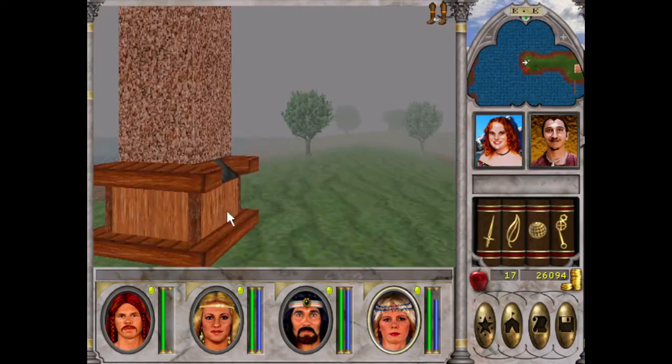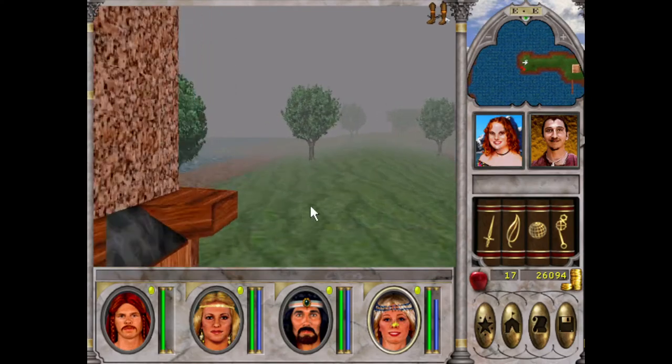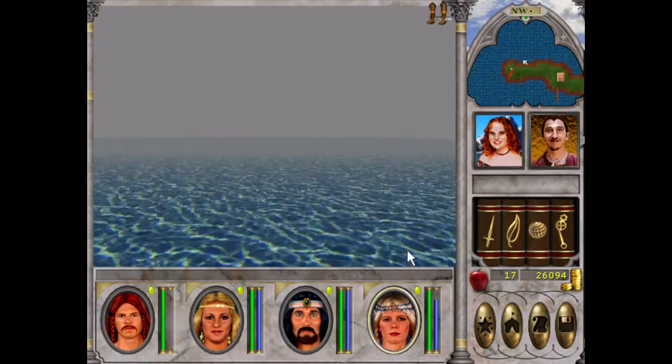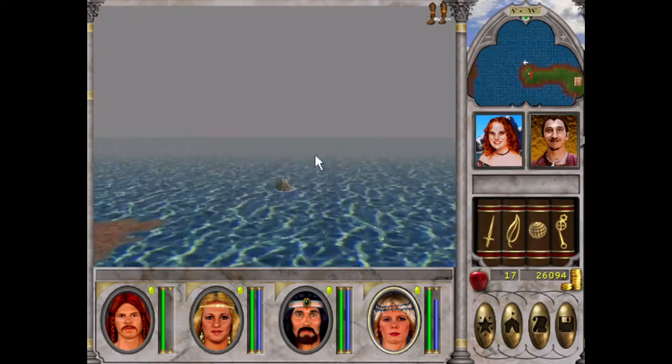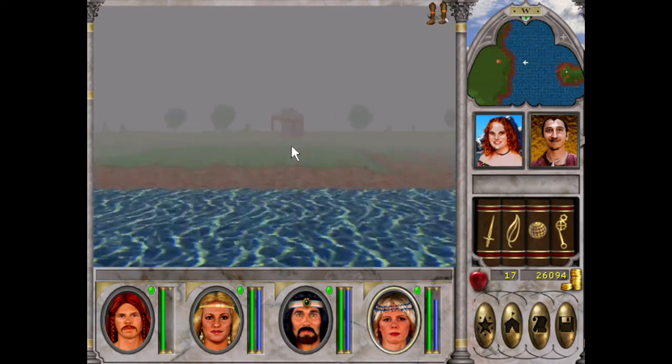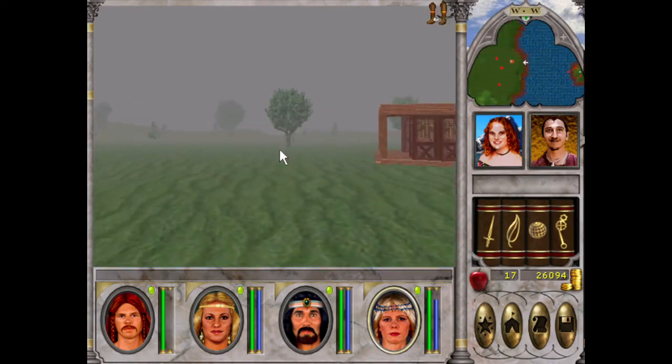I'm going to get the Obelisk. We'll go over here. Save someone on these islands. Okay, we've got Druids — which looks promising.